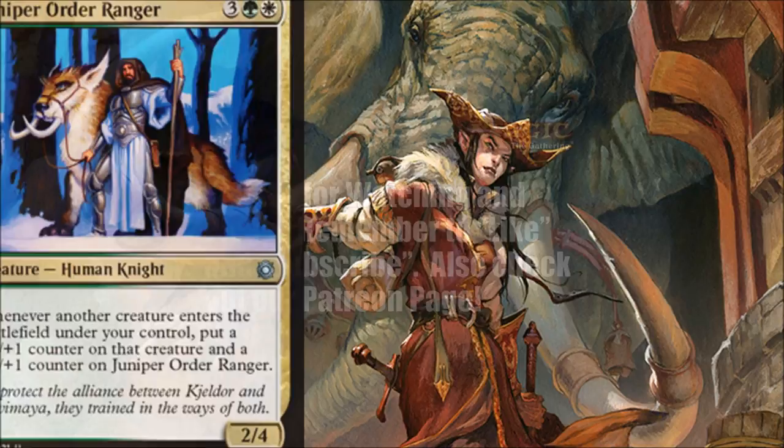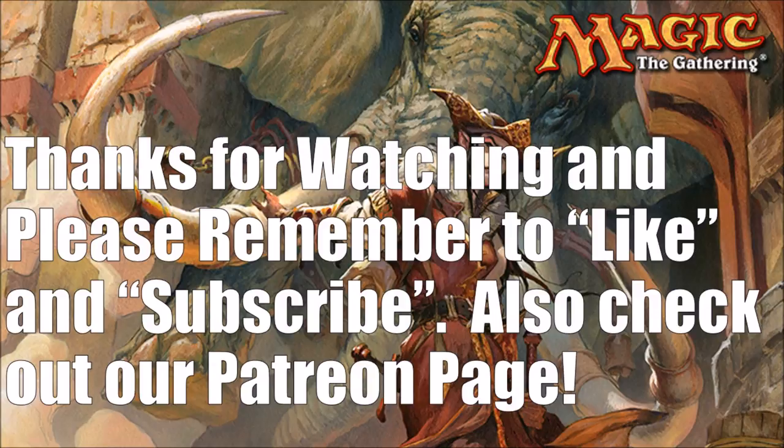Those are all the green cards — we've made it through the entire color pie. We're going to be back one more time to look at all the colorless cards: the lands, artifacts, and colorless conspiracies in the set. Until then, thanks for watching, please remember to like and subscribe, and have a great day.